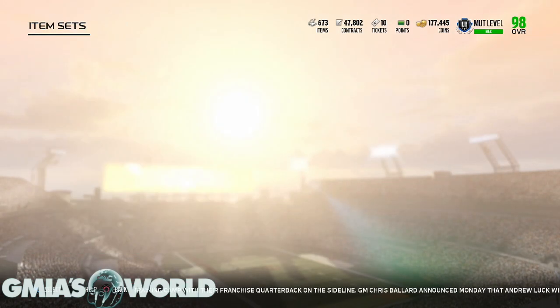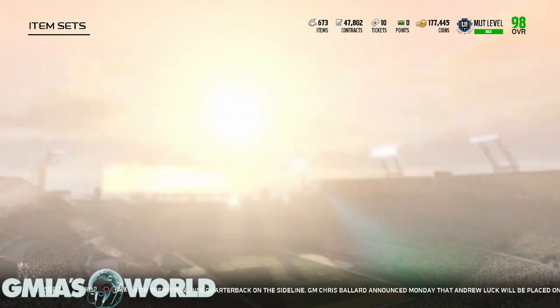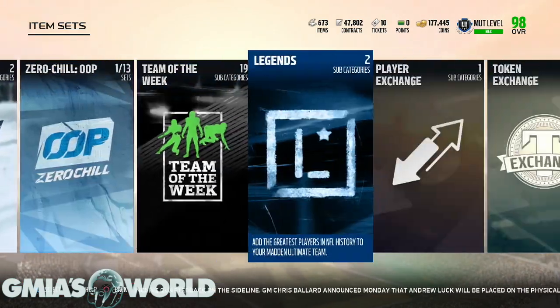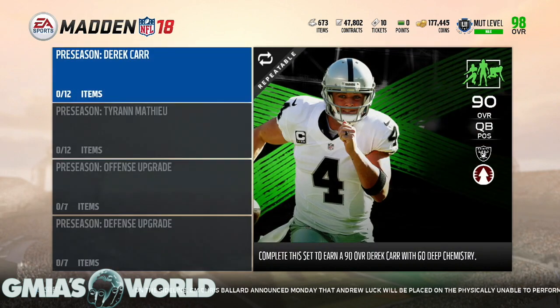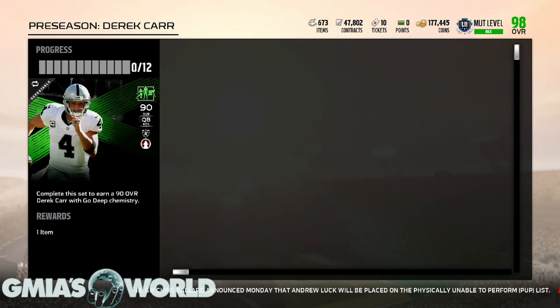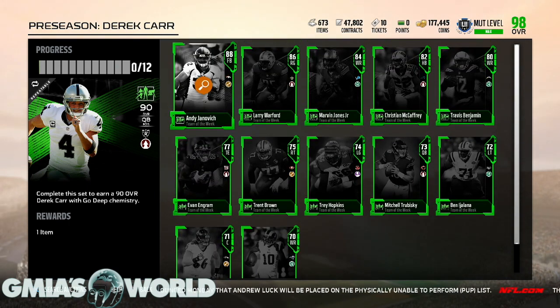Let me explain again because I went over it in a previous video. When you look at Team of the Week and you see the cards as they get upgraded — you get one for every week — when you look at the preseason, there's a high chance that Barkley might be one of the cards that goes into the set, if not the card that makes the set, like the way Derek Carr was.